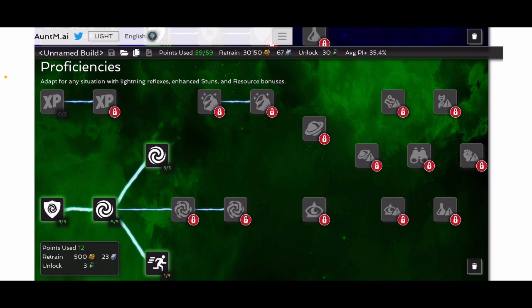I start here with the proficiencies that used to be called utilities. This is the most important tree whenever you're first starting out. You want to unlock parry and dexterity, and getting three in parry, one in dexterity, one in limber, and three in stupefy is basically a base kit that goes into every one of my builds. I would say everyone should get that pretty much first before they do anything else.